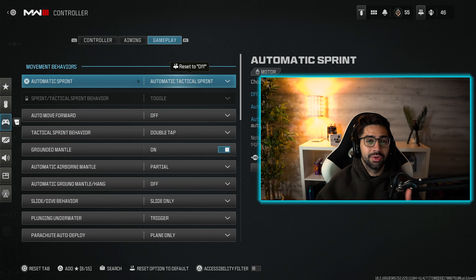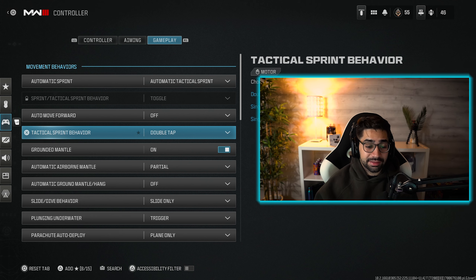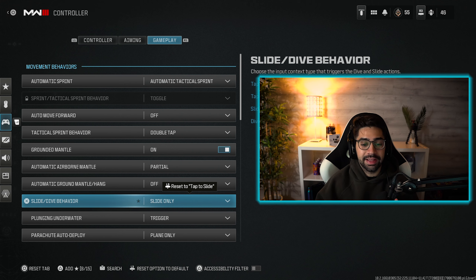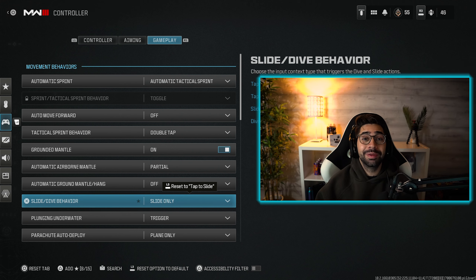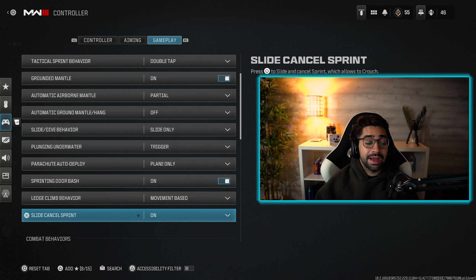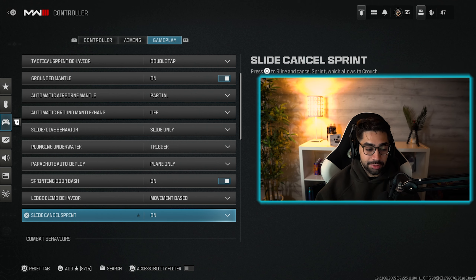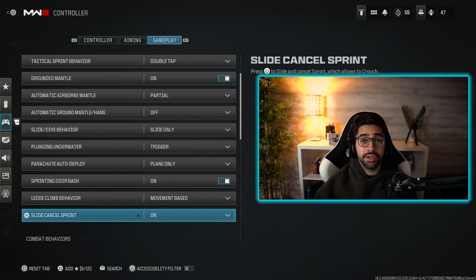Lastly for gameplay, I have it set to automatic tactical sprint — that saves my controller since I don't like clicking the right stick when running. Tactical sprint behavior on double tap. For slide behavior, if you're trying to slide cancel, change the setting to slide only — you'll be hitting slide cancels much faster and easier. For slide cancel sprint, set this to on so that whenever you click circle you can cancel your sprint, allowing you to slide cancel efficiently.